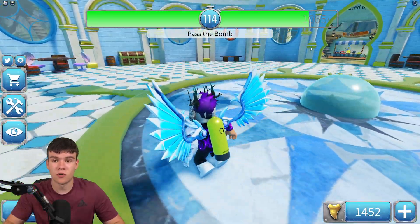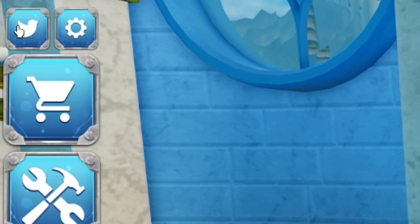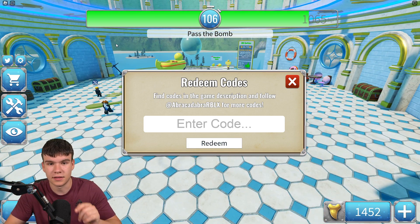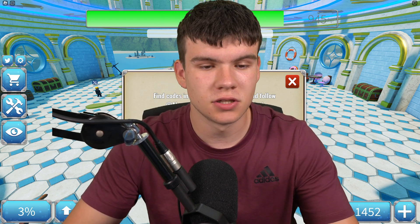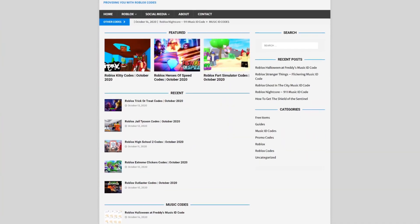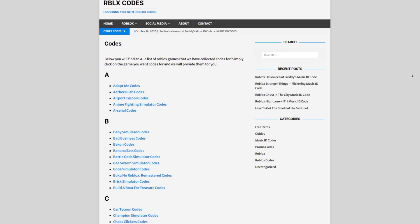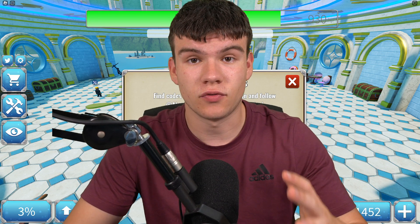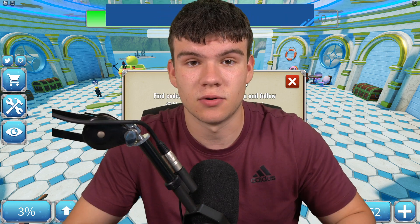If you do not know already, in Shark Bite 2 to claim codes, you want to go to the left and click on the Twitter button. The code menu will come up. Are you guys tired of watching YouTube videos for Roblox codes? I've got a solution — rblxcodes.com. On that website you can find game codes, music codes, and guides. We give codes for over 1,000 Roblox games, so if you need a code for a game, it'll be there.